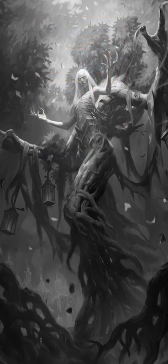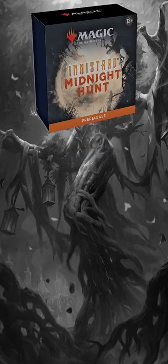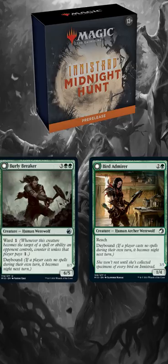Which two colors? In pre-release sealed, we go with whatever we get, but we're hoping for green, because green has thick attackers and chonky blockers.